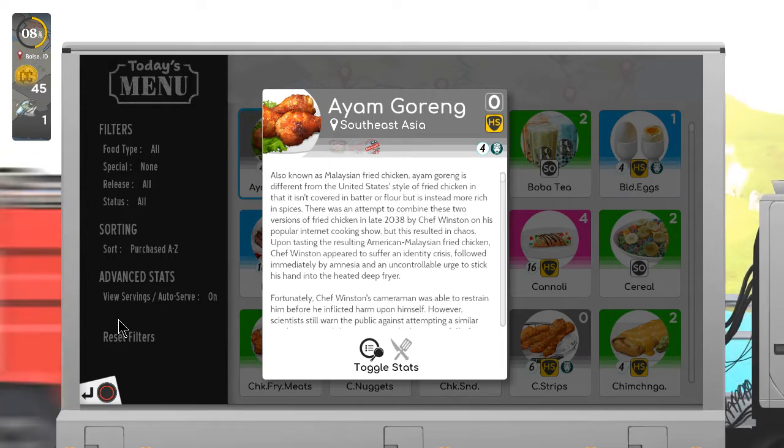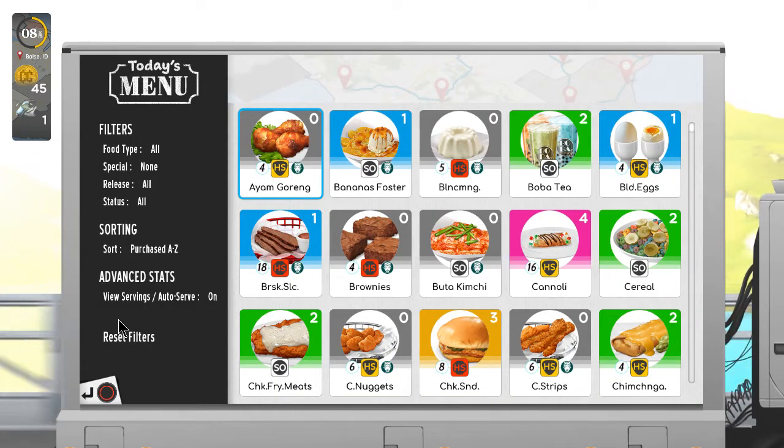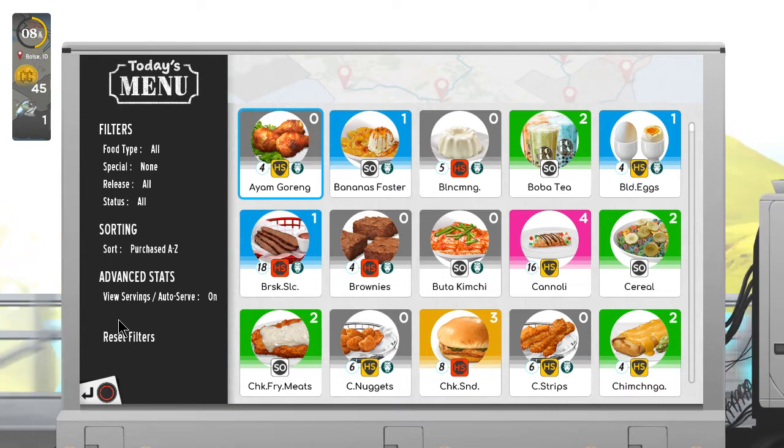There's also a robot waitress - I'll explain more when I get into the food truck, but you can have her serve food instead of you. And this is probably one of the biggest things that got me into this game: like fighting games, this game has a practice mode, and you're going to need it for some of the more complicated food items.